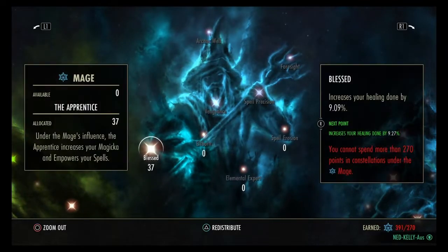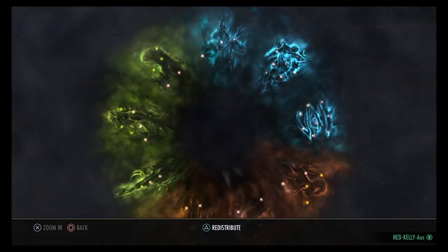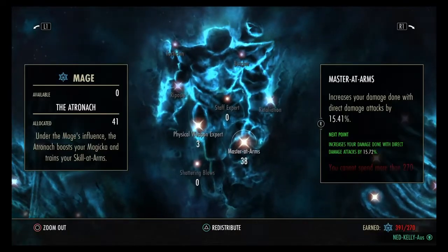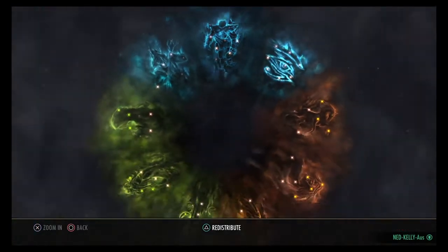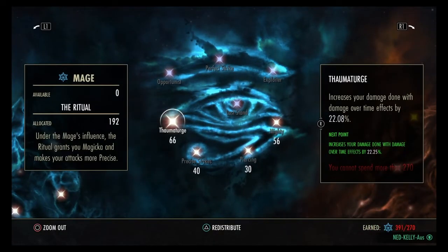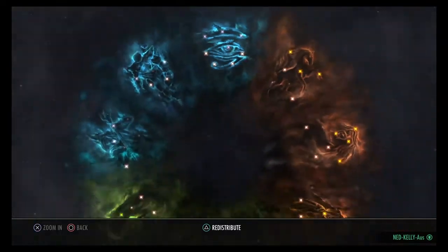Blue Tree: 37 Blessed — the heals on this build are insanely good. 38 Master of Arms, 3 Physical Weapon Expert, 66 Thaumaturge, 40 Precise Strikes, 30 Piercing, and 56 Mighty.